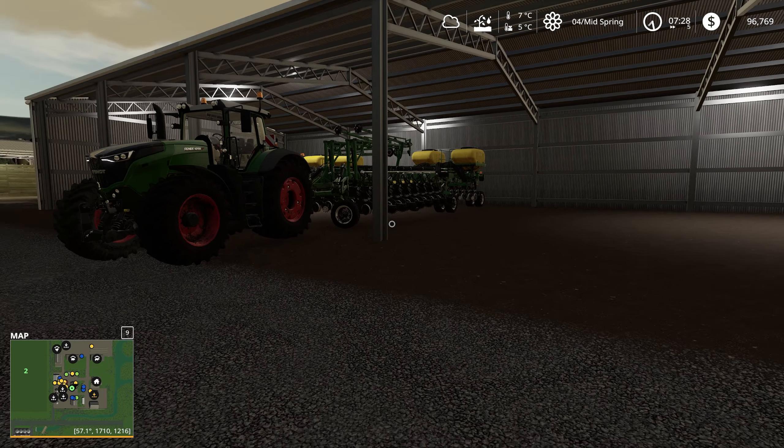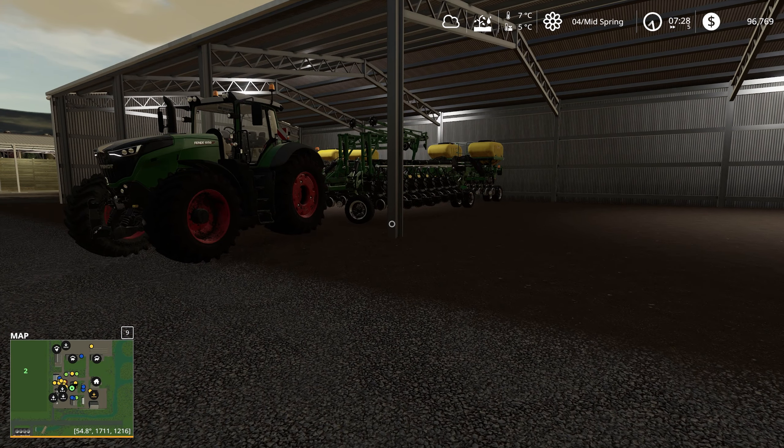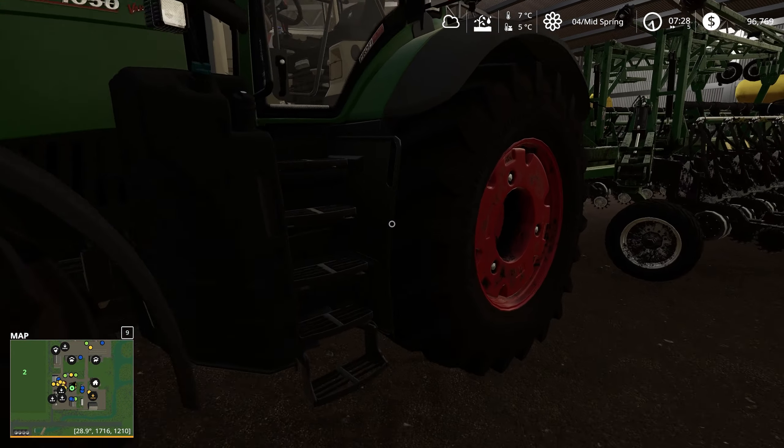I'm thinking what we might do is just do canola for this run through. Decision made. We might do two fields of soybean later - we'll see how things go. So what we're going to do is have one field being done by hired hand and I'm going to have the other field being done by myself. We're going to fill him up with seed and fertiliser and then take him over to field one and get field one underway.